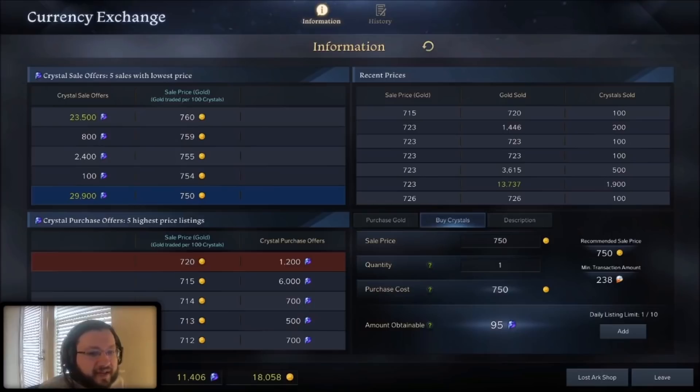If you buy crystals at that 750 number, you get them instantaneously. But it's very important to know the numbers in the bottom left, because there's a pretty big difference between the lowest number on top and the lowest number on the bottom. The bottom left numbers — 720, 715, 714, 713, 712 — those are your buy orders. Those are people willing to wait a few seconds to a few minutes to get a better deal on their blue crystals rather than getting them instantaneously.